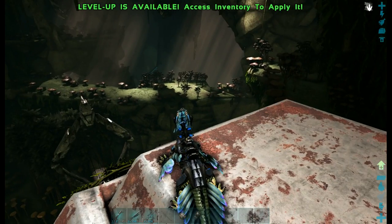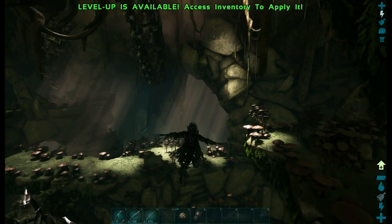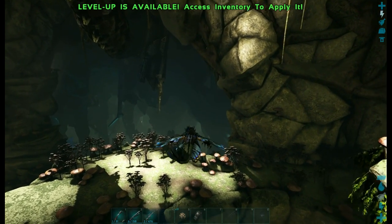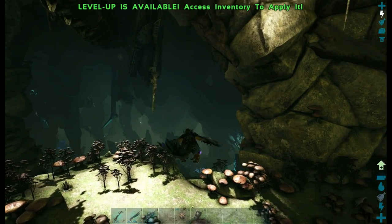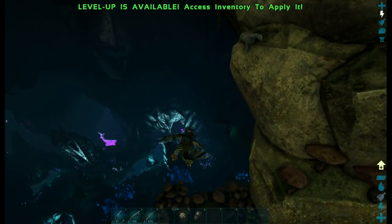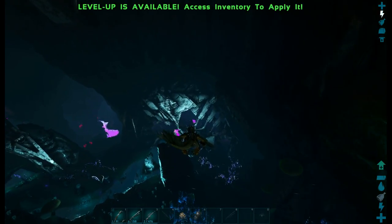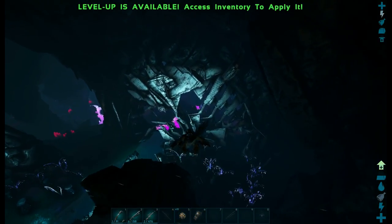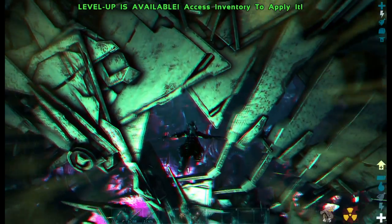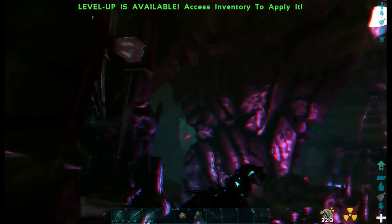First I'm going to show you how to get to the cave that contains the artifact. I am at the beginning spawn area — this is the easiest portion. We'll want to stick to the right side of the map. You can see that structure in front of us with the big hole — we're going to go right through the center. Afterwards we will want to aim for the south.